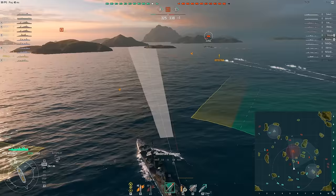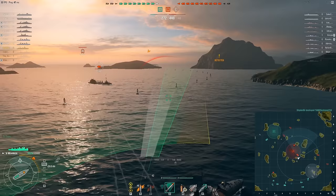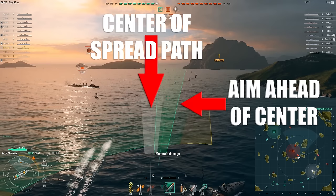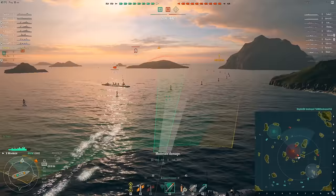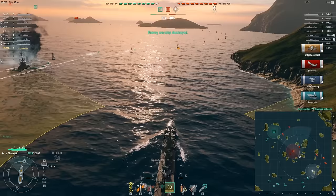Next week I'll really cover torpedo spread, which will go more into the finer aspects of firing salvos. But to get you by, try this: when firing your first salvo, fire directly within the lead indicator cone, perfectly matched with your aiming cone. With your second salvo, aim your cone just a little ahead of the lead indicator. If you have a third salvo, as some IJN DDs and US DDs do, you can even aim that one a little behind. This will hopefully account for changes in the enemy's speed and course — at the very least, it'll give you a better chance of landing a hit.